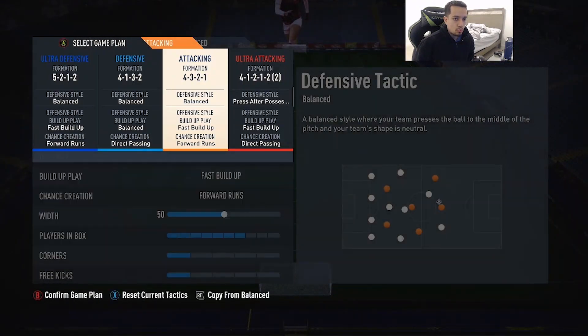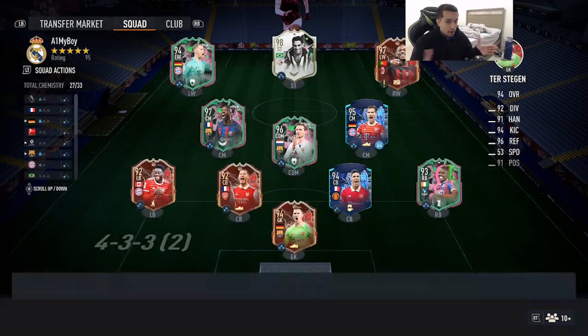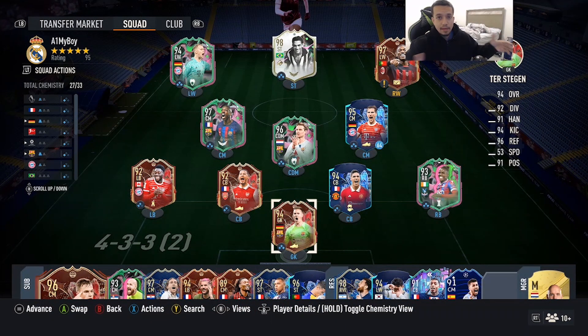Neuer is going to be playing on a four-three-two-one as a right forward, right in front of that Shapeshifters Dembele. We want to see if Neuer can somehow be a top-ten winger, top-ten striker, or top-ten attacker in general. You've got to keep an open mind with these new cards because they have absolutely insane stats. We're gonna play some Weekend League games.